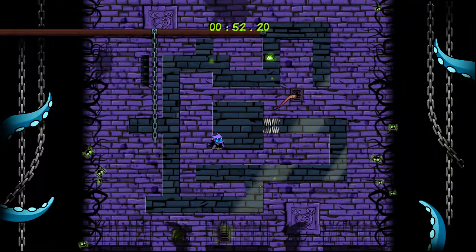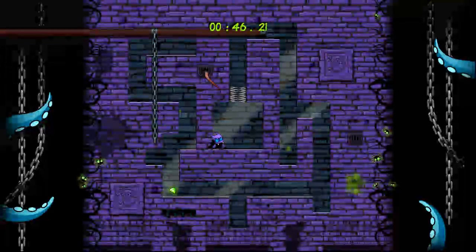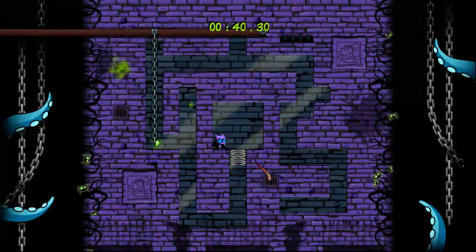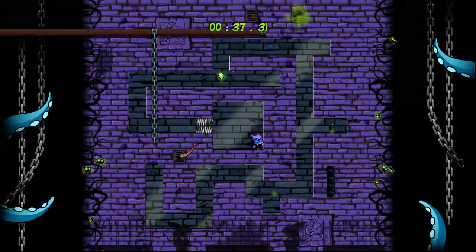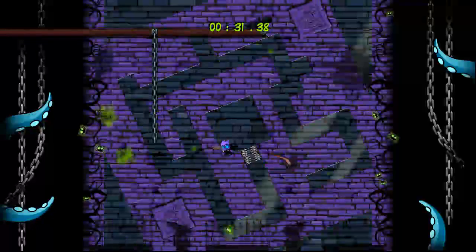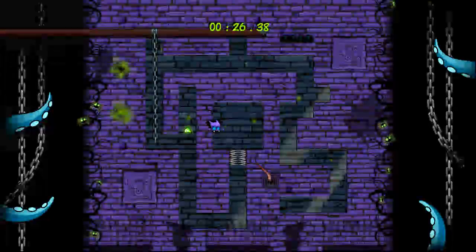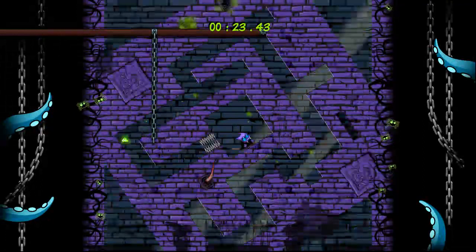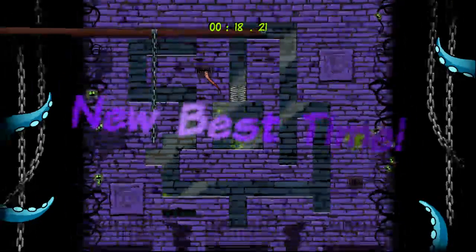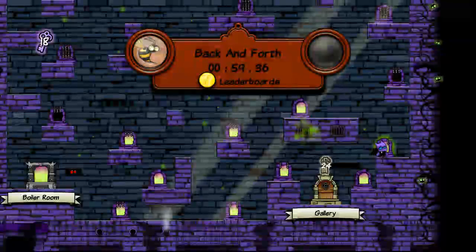Our goal on this level is just to get this gem to the very end. We can't actually rotate our player — we have to get the gem to come to us. So a couple of rotations here... and we managed to get it. I got a new best time. Sometimes the action button will let you rotate your surroundings like that.